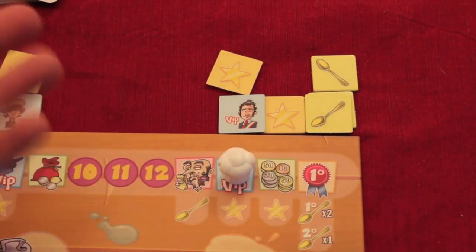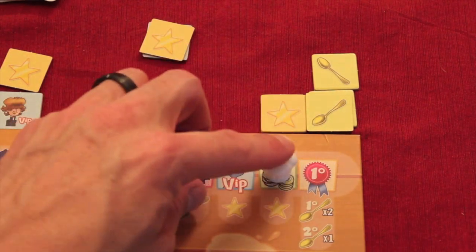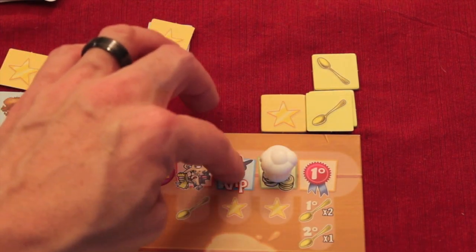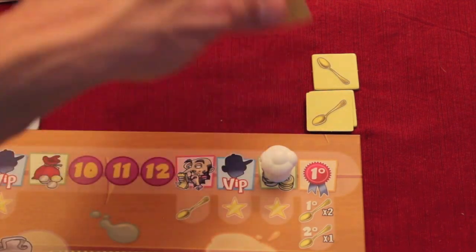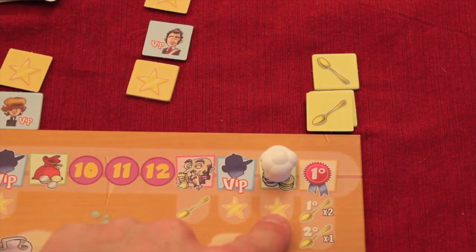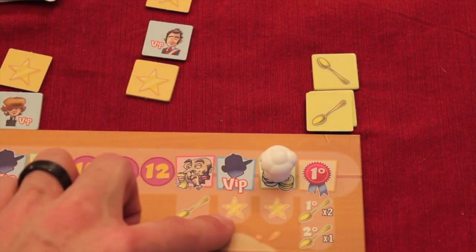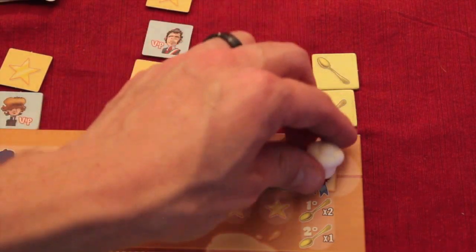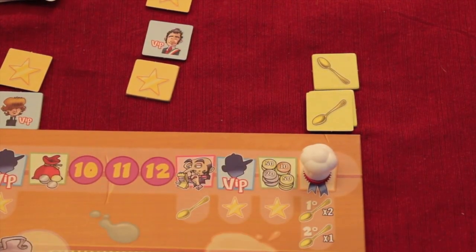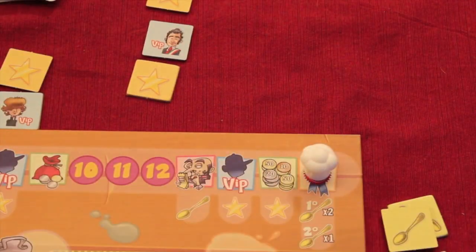The VIP round acts the same as before — closed bidding, winner gets the VIP and star for 10 points, losers pay half their money. But in the income round of the final season, instead of normal income, the person who has the most money left over gets a last star worth 10 points. So you can either avoid bidding and hope to have the most money, or throw everything at the VIP star — there's strategy in which one you want. Then there's the National Cooking Tournament: everyone looks at their single highest-point completed recipe card. The person with the highest value gets two golden spoons, second place gets one, each worth 10 points.